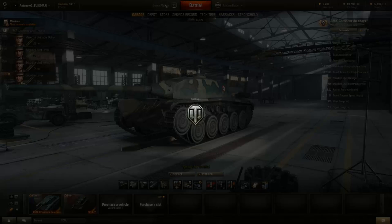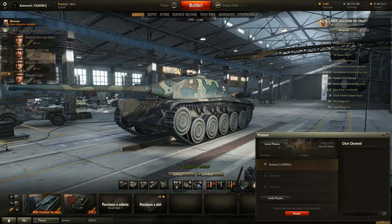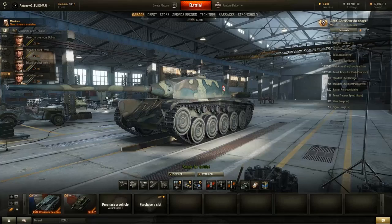Another cool feature is that the platoon invite interface has changed slightly — it looks a lot more sleek, and the contacts list was reworked as well. Both look quite good, but that's not the main reason we're here.